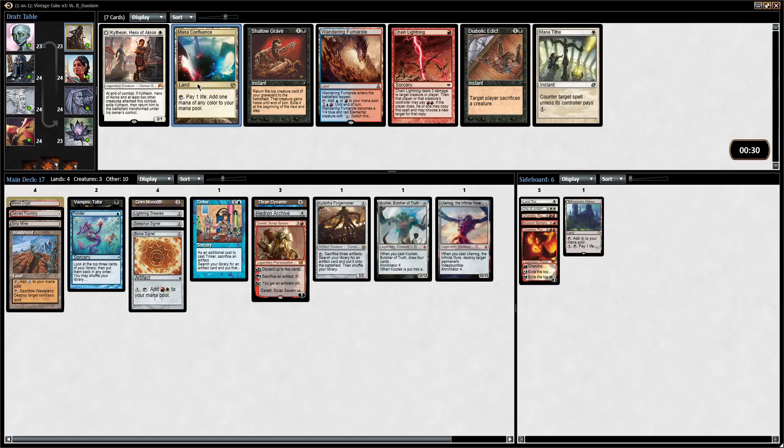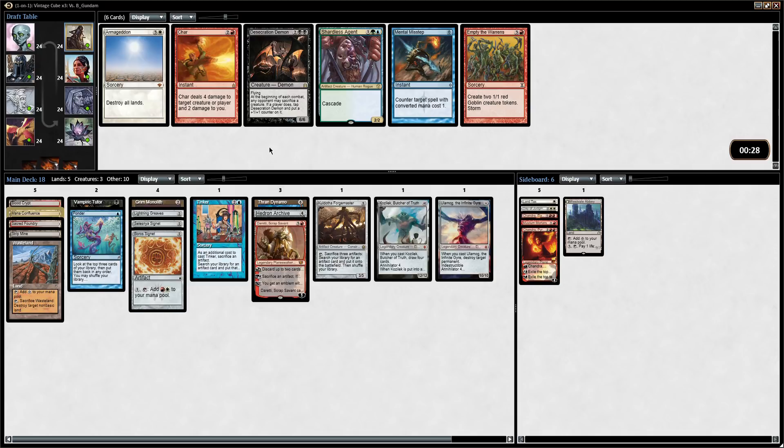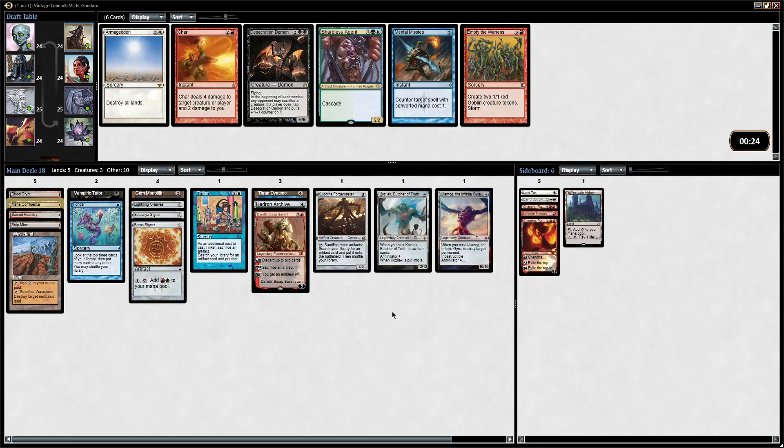So yeah, red is very open. But I don't really want to be playing Char — we're trying to draft a good deck. All the little low-to-the-ground red creatures I'm not really seeing. Sulfuric Vortex wheeled. Sorcerer's Spyglass goes well in the artifacts deck — lets us see their hand too, which is some valuable information. I don't know if this deck is going to have enough Islands to cast Gush. Gush is pretty good with Land Tax though.